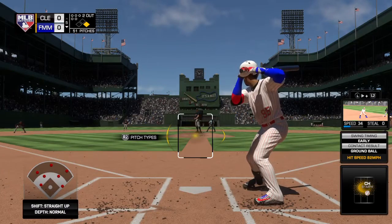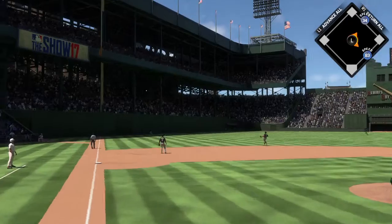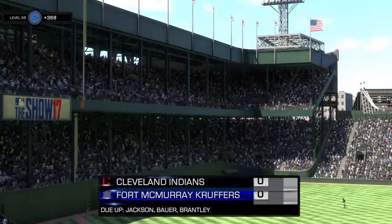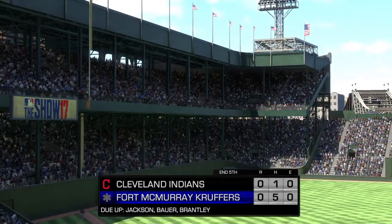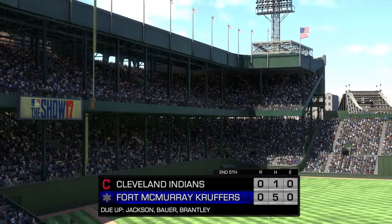Big Daddy Bones steps into the box. He offers at it and hits it in the air to left. He'll reach out with one hand to make the catch on the move, and that ends the inning. We'll get a look at Austin Jackson when we come back. We're through five here at the ballpark and we still have no score.